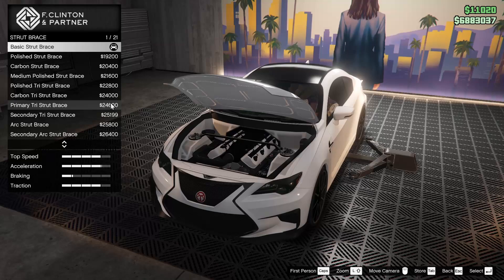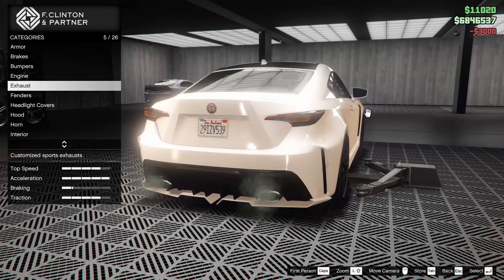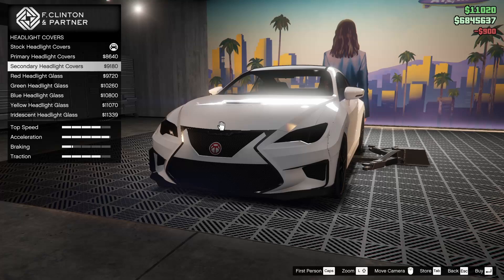The strut brace is kind of pointless too, but it's cool that they have the option. For me, I'm just going to leave it alone because I spend a lot of money on car customizations and it's really just not super worth it. For the exhaust, I do like the slash cut exhausts — those look pretty good, so we'll go for those. For the fenders, we can add arc fenders. We have the arc front bumper, so we'll add the arc fenders as well. It's almost lined up with the wheels, so we'll go for it.